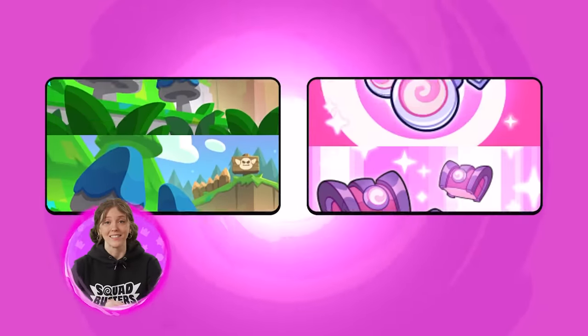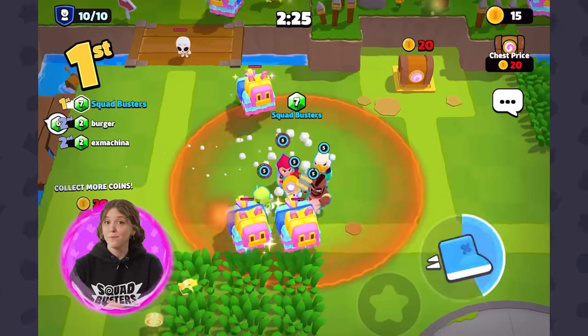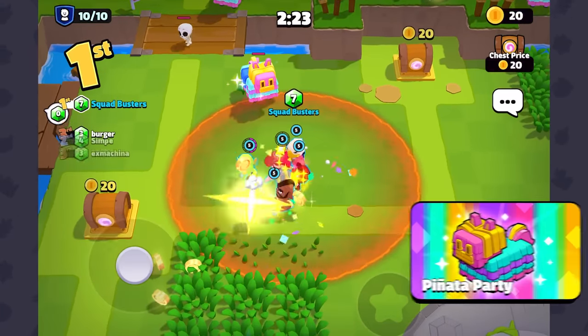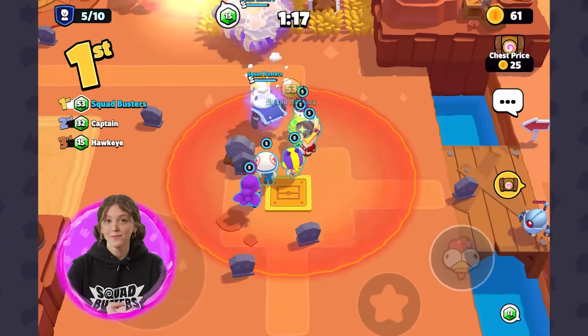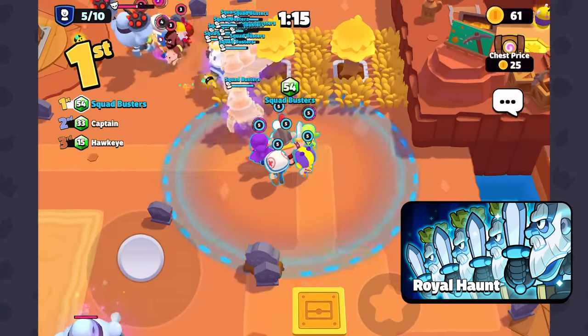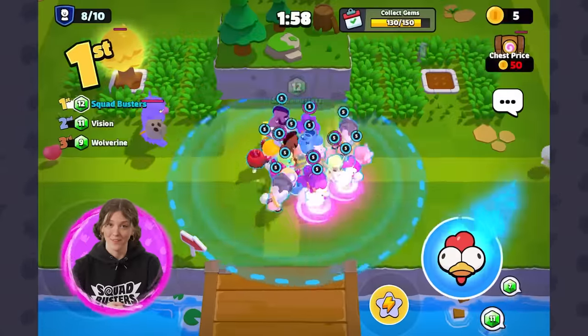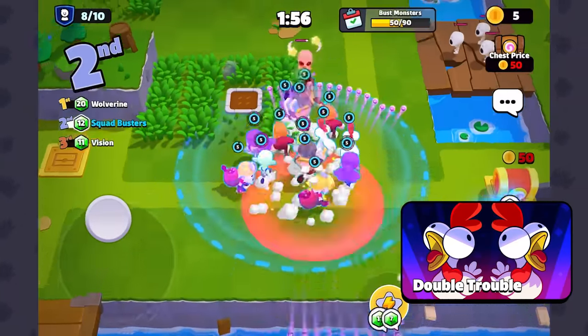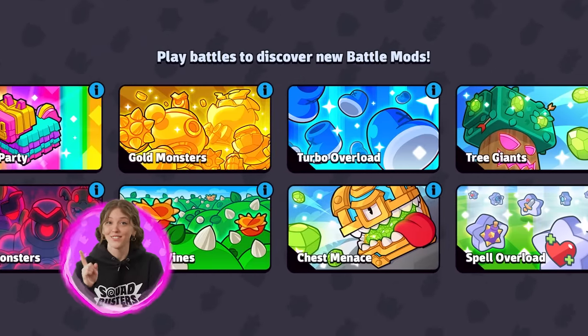New players will feel like the last one with mods. Mods are randomly picked at the start of every round and they add special rules to that game. It can be additional ways to get loot, a Royal Ghost hunting the map, or 2-for-1 that can make your squad bigger than ever. Every mod you encounter will be added here — try to discover them all.